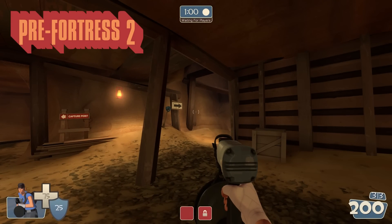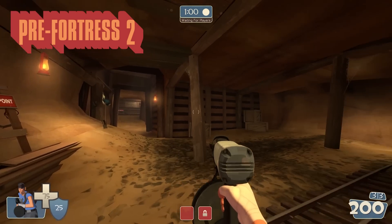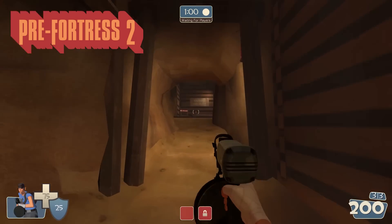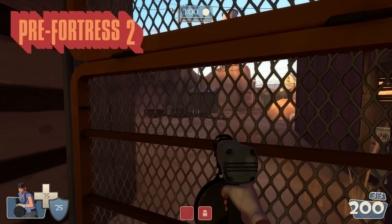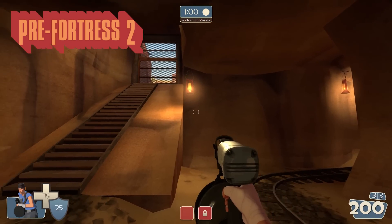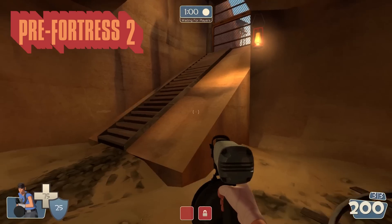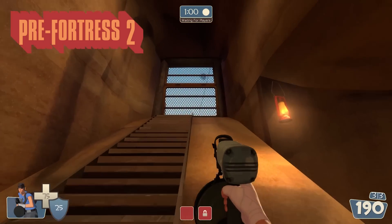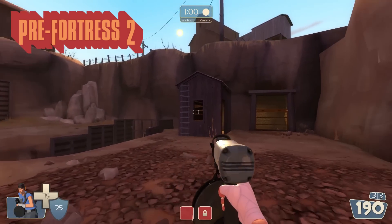Here we are on the pre-build version of TF2 called Pre-Fortress 2 in Blue Spawn on Stage 1. We can see right away that things are a lot different. This new flank route has opened up that, if we go down, leads us all the way out here, just like it is in Team Fortress 2. We still have the left and middle spawn exits, with them being a little bit more developed now. The left exit still looks a little bit derpy with this blocky geometry.